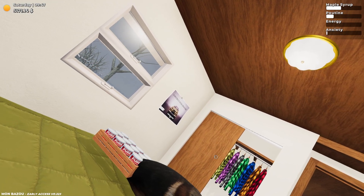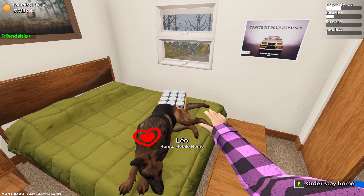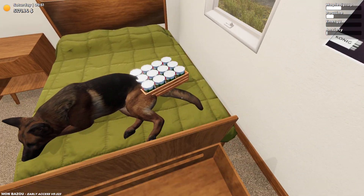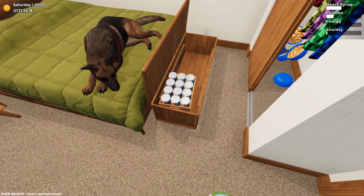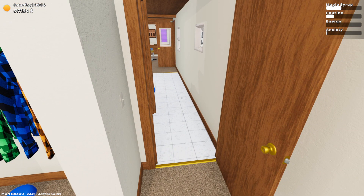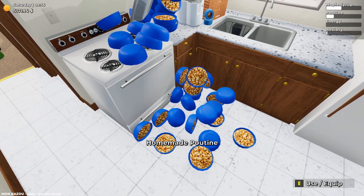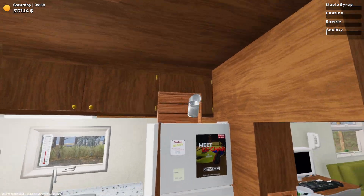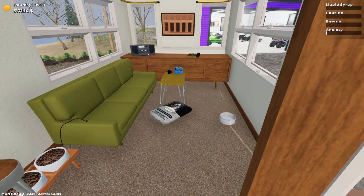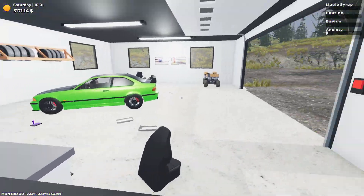That does bring us really close to the end of the episode. We're doing all right — got poutine in the wardrobe, got the dog, got the bunker, got the buggy thing. I think the only thing left to buy now is the french fry press. And apparently there's also a boat — I don't know much about it — but that's something else we need to buy.